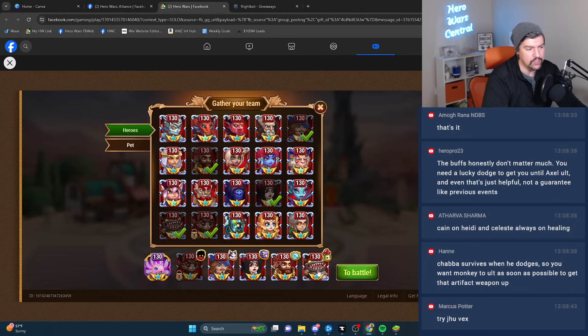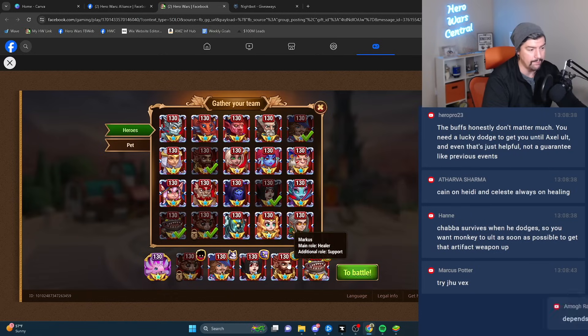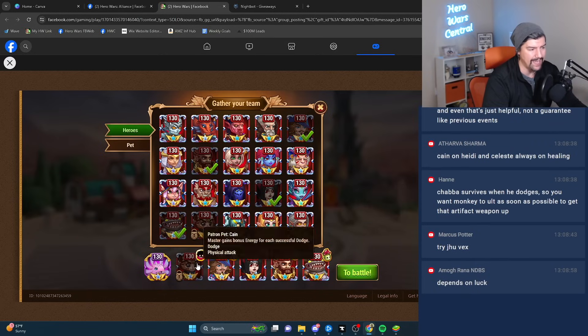So this is the team to use to beat level 250. You got Oliver on Chaba, Marcus on Axel, Celeste with Chorus to keep Marcus alive, Sebastian Fenris, and Cane on Heidi.